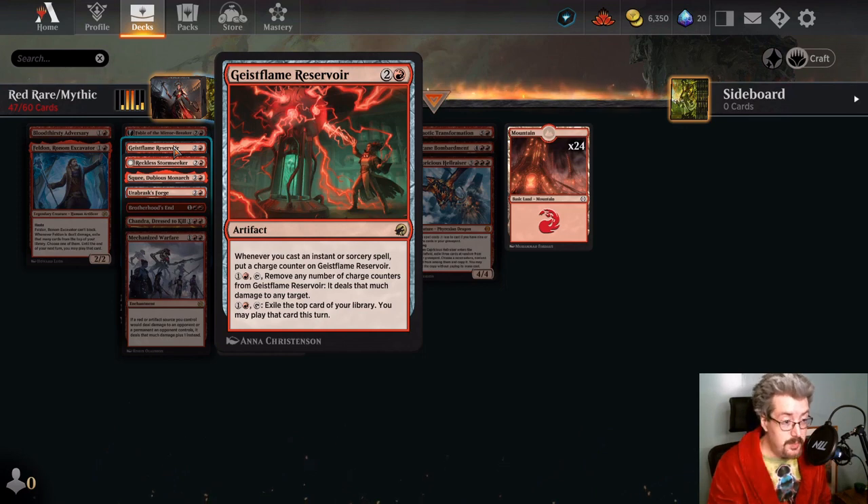Geistflame Reservoir — this is an interesting card. Even if you don't have a lot of instants and sorceries in your deck, it can pay two, exile the top card, and you can play it this turn — so it's an endless source of card advantage that costs mana. That means you really don't want two of them since while you're putting mana into the first one you might not be able to activate a second. One copy is not bad though, and it gets much better in a deck that has a lot of instants and sorceries because then this is an extra burn spell. You can tailor it down to as small as you need — pull one charge counter off, deal one damage to Thalia, kill a small creature, use the counters as you need them. You could also help finish off the opponent with a burn to the face. Overall, one copy is not bad — you can probably do better, but it's not bad.